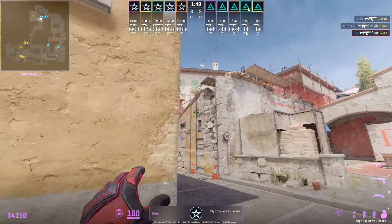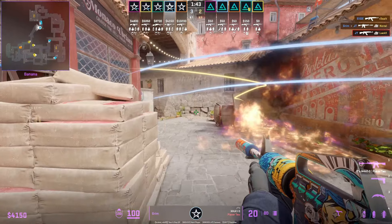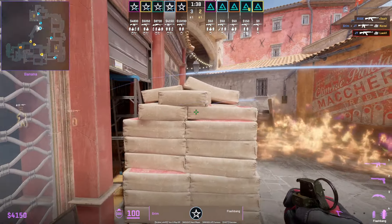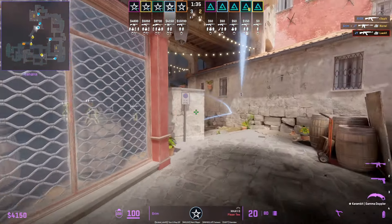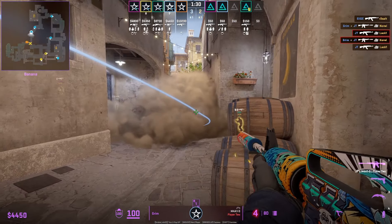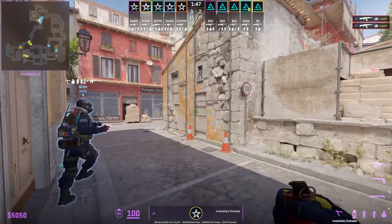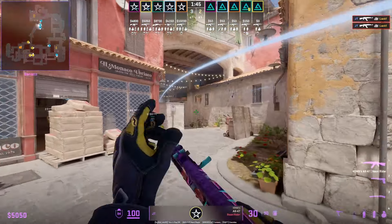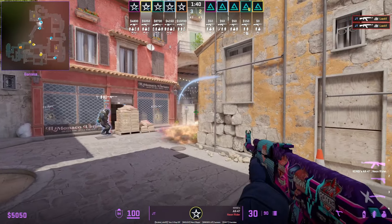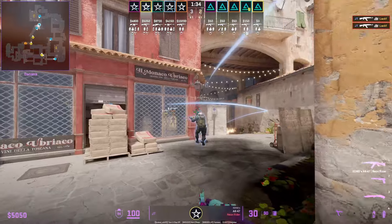Now let's look at how Complexity take banana control. Grim throws a deep banana nade and waits for the T's car molotov to end before throwing his own incendiary. JT also threw an incendiary at the beginning of the round, then throws a flash and comes around the corner with teammates — using Elise's flash — to clear the deep banana area. JT, the second B player, molotovs behind half wall and holds to check if any T's push up, then smokes deep, gets dropped an incendiary by Elise, and jump spots to check logs.